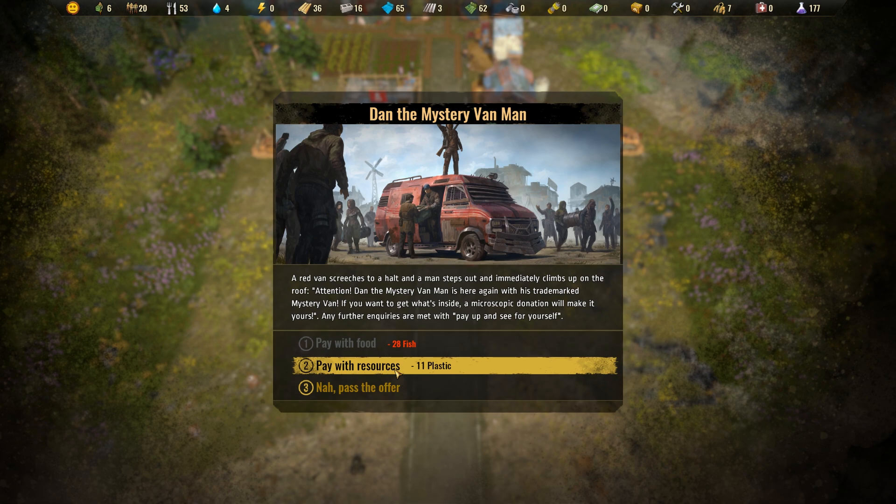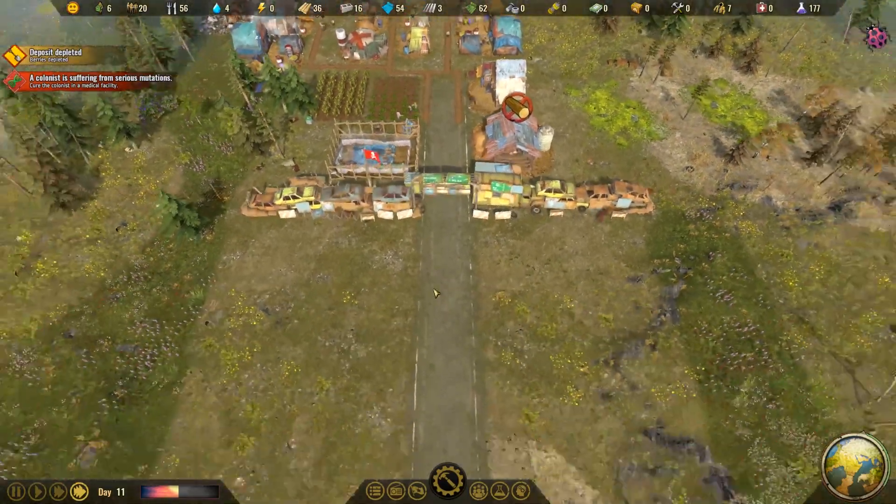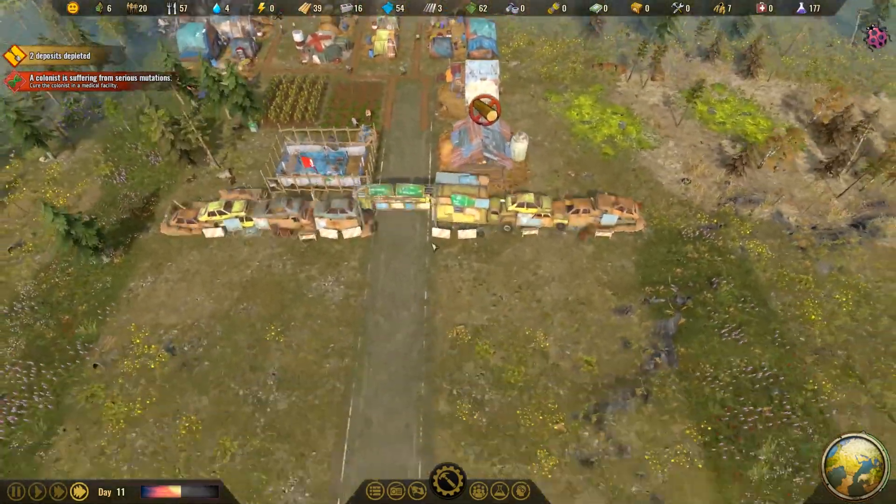Attention down ahead — it's that mystery van again. If you want what's inside, a Microsoft donation will make it yours. I want to get plastic. I got three carrots. That's what I get for gambling.